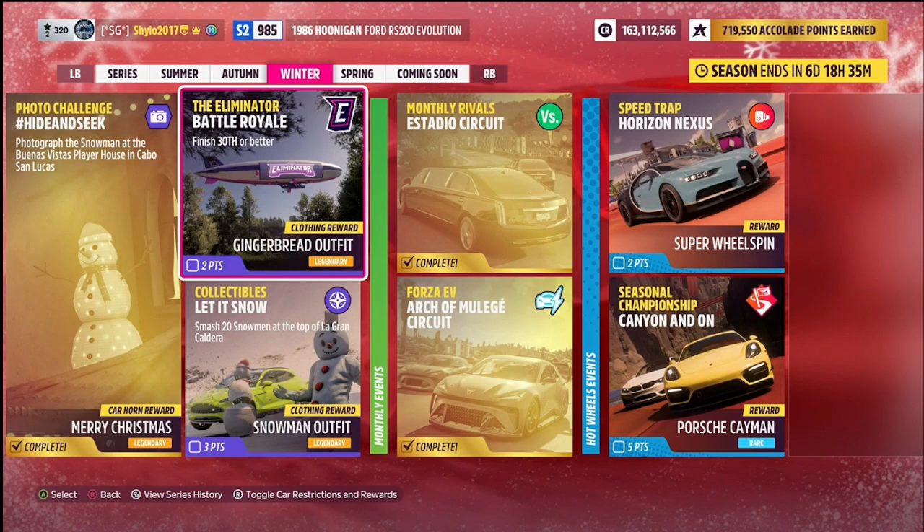The Eliminator battle royale challenge — which hasn't changed since the start of the game — requires you to finish 30th or better. Enter the Eliminator via the online tab in the pause menu or by its location in the top right of the map. Watch the player count in the top left of your screen and when it says 30 drivers left or lower, the challenge is complete. At that point you can quit, or let another player eliminate you legitimately. Completing this gets you two points and a gingerbread outfit clothing reward.